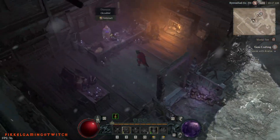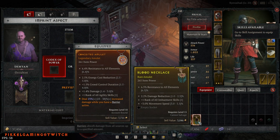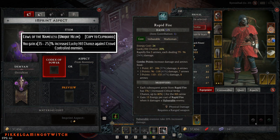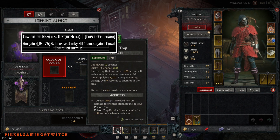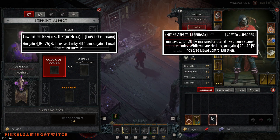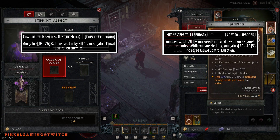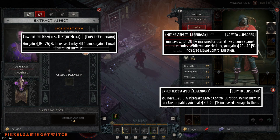In closing, I'd like to highlight a few Aspects not in the Codex of Power that could synergize well with this early build — I'll focus on acquiring these through gambling with obols or targeted farming. Kalo the Nameless is perhaps the one I'm most interested in, giving a nice boost to lucky hit chance against CC enemies. Smiting Aspect is also intriguing — it increases CC duration while also increasing crit chance against injured enemies. There's also the Exploiter's Aspect, which adds to CC duration and increases damage to unstoppable enemies.